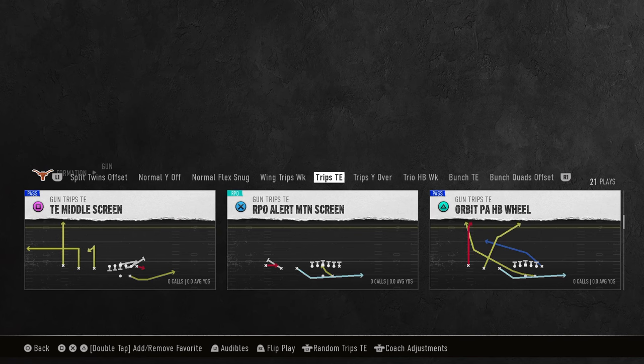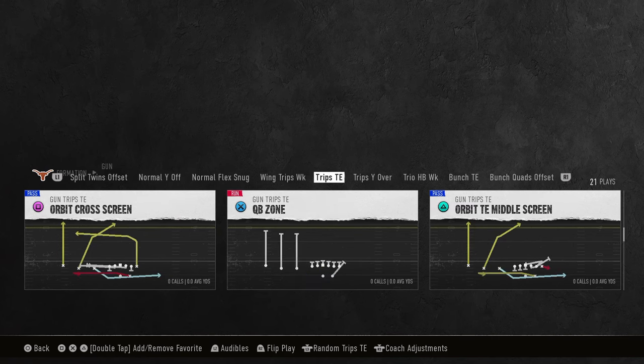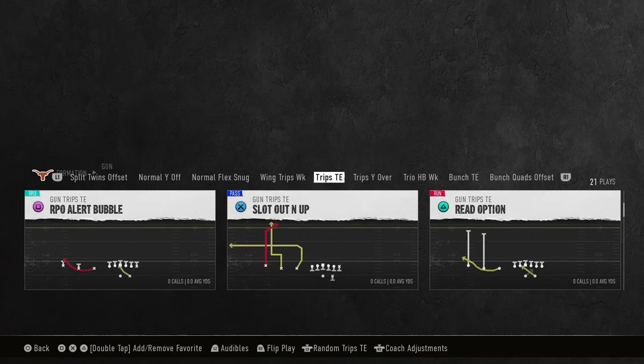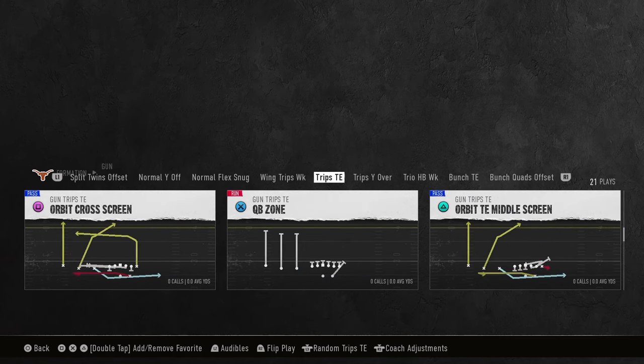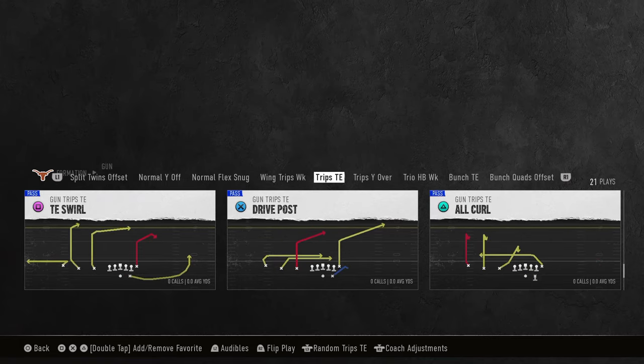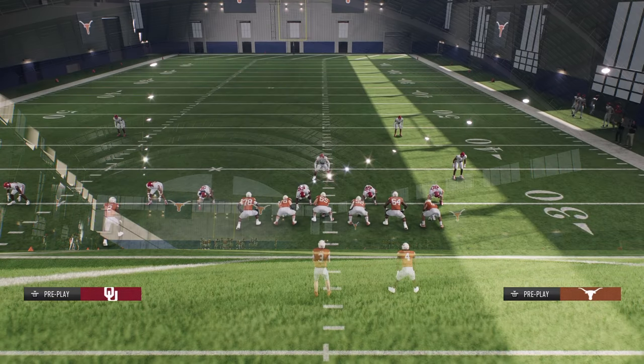You can do this from any play — you don't need any hot routes because you have Hot Route Master already built in. If you wanted one hot route, just have a post on the outside receiver. I'm in the Alabama playbook, I've been running trips. I think trips is probably the best offense in the game.